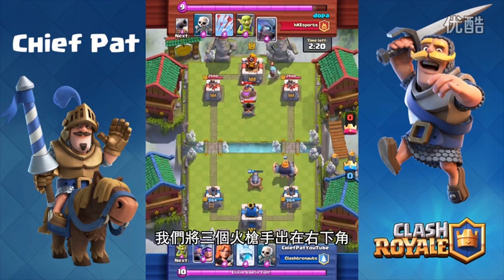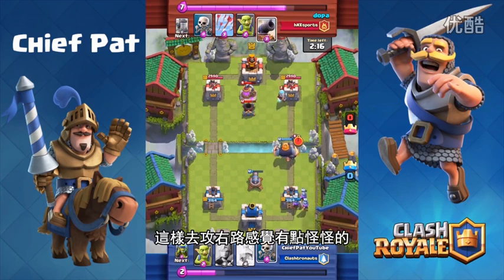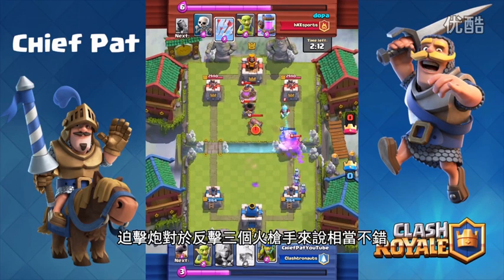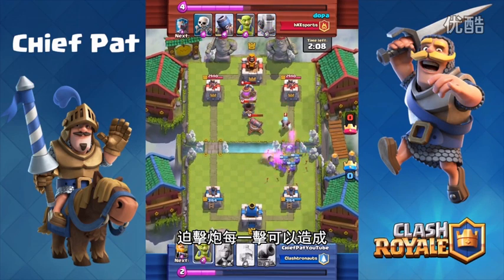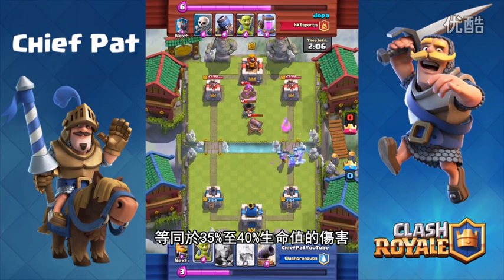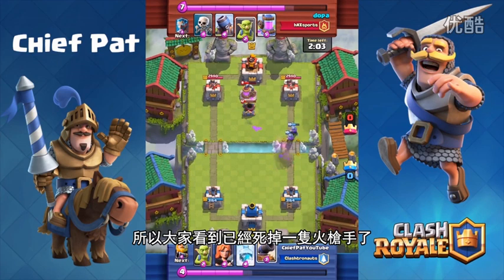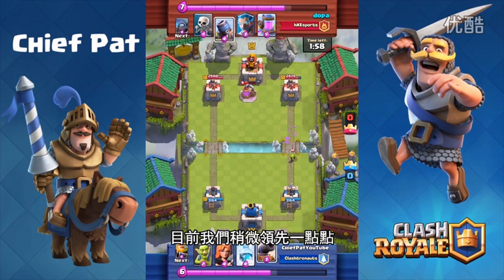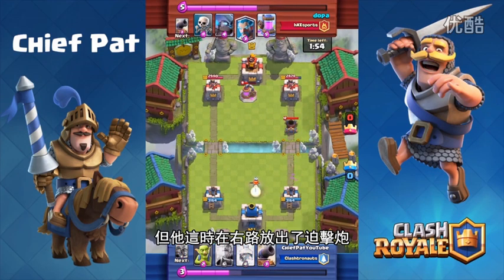Looks like he has an ice wizard on the right hand side, but let's play our three Musketeers on the bottom right — this is where it gets pretty weird as we start coaching the right hand lane. The mortar is actually a pretty good counter to the three Musketeers, doing maybe 35 to 40 percent damage per shot. One of my Musketeers already died, but a pair of them were actually able to get close to the tower and we've taken a little bit of a lead.